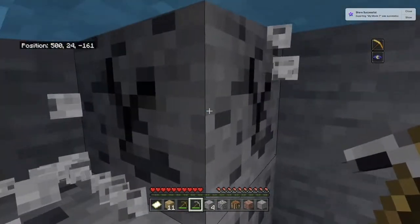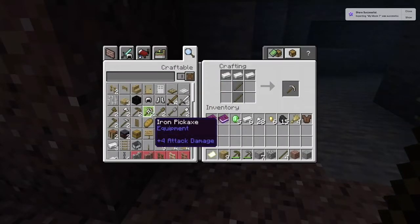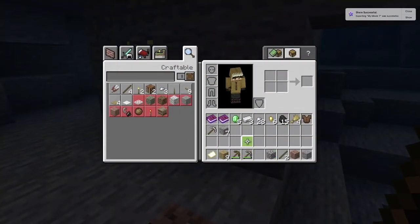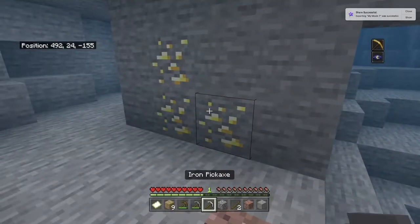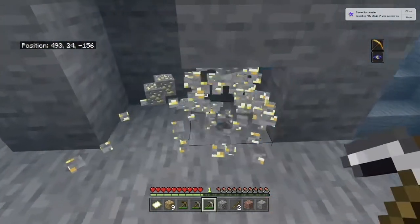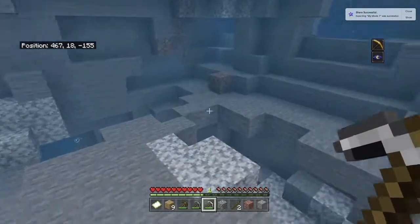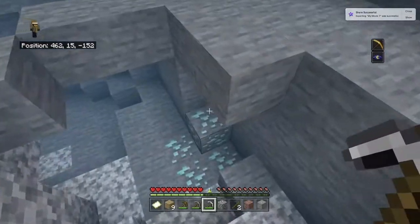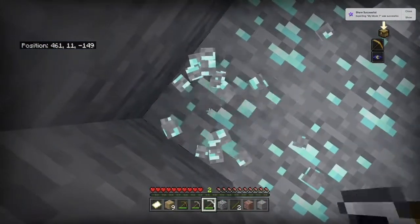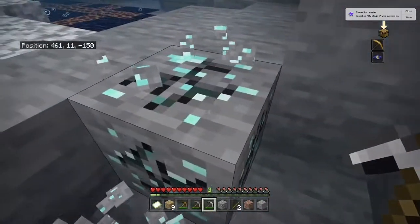I got the furnaces out and started smelting. Managed to get an iron pickaxe and then started mining away at the gold. It was a little buggy at times, but nothing that couldn't be solved — there's always going to be a few minor problems with mods on Xbox. This was a very monumental moment as I got my first few diamonds, which I was quite happy about. Honestly, underwater caves are so OP for gold and diamonds.